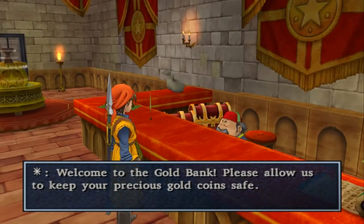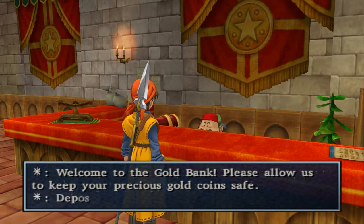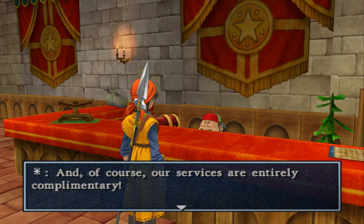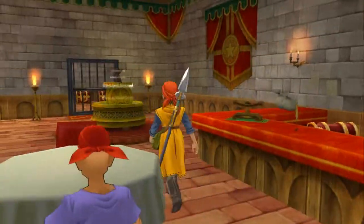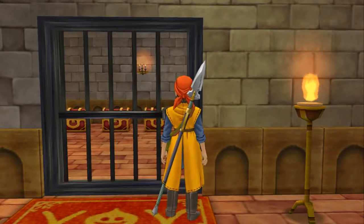You could use with a little bit of a boost there. Maybe stand on that stool. Gold bank — please allow us to keep your precious gold coins safe. Deposits and withdrawals are accepted in units of a thousand gold coins. Now this is only useful for when you die — you lose half your gold — so it's always nice to deposit some money, but I don't think I really need to use this. Maybe later on in the game when we have a bit more money.